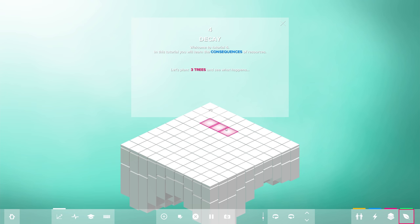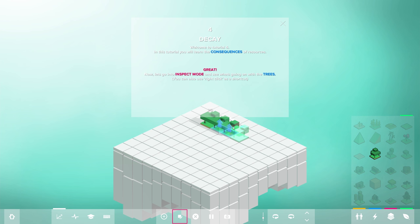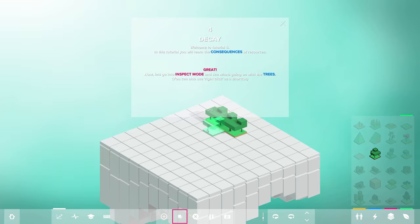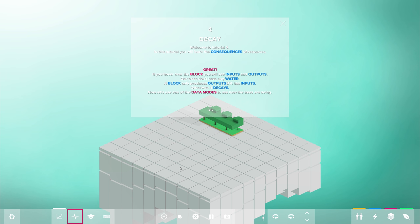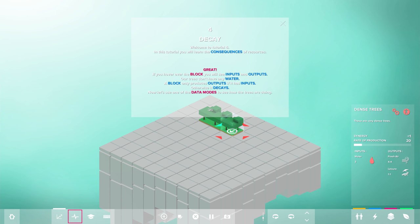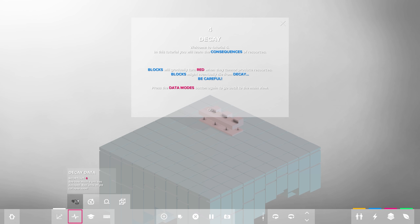We got a bigger area to play around with. In this tutorial you will learn the consequences of resources. Let's plant three trees and see what happens. The game has a pretty interesting art style, which is what caught my attention initially, and the concept sounded really interesting as well. In inspect mode, if you hover over the block you will see the inputs and outputs. Our trees don't have any water - a block only produces outputs if it has inputs, otherwise it decays. Blocks will gradually turn red when they cannot produce resources and might eventually die from decay.